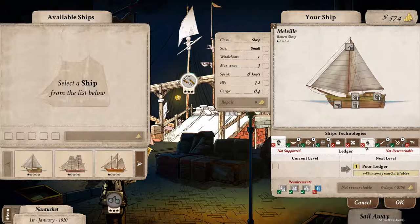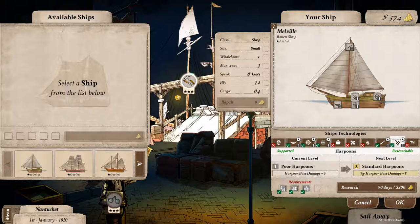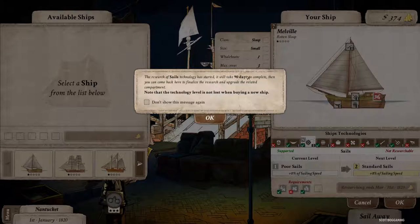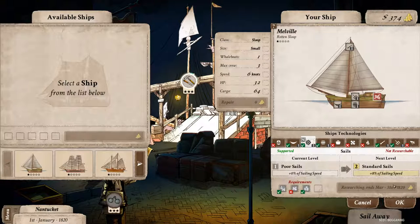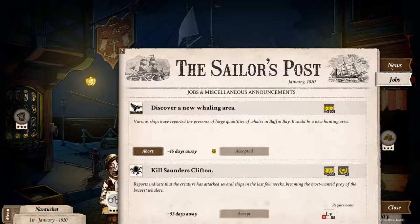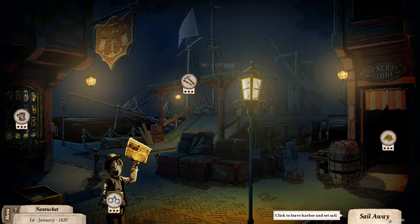Back to the ship. I think what I want to do - there's either an 8% sailing speed upgrade, which means we're going to need less food, less water, less grog, or there's one that increases our harpoon's damage. I think we're going to start off slow, so let's go with the speed one. It's going to take 90 days and cost us 200, and you need to come back to finalize the research. So I think we're ready to go. We took our job. We could accept another one but we don't meet the requirements - we need to be level 7. So we can head down and sail away.